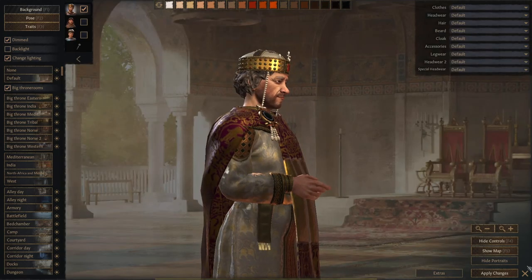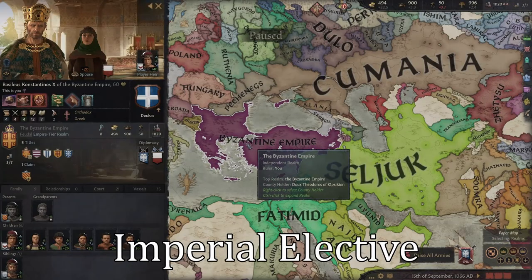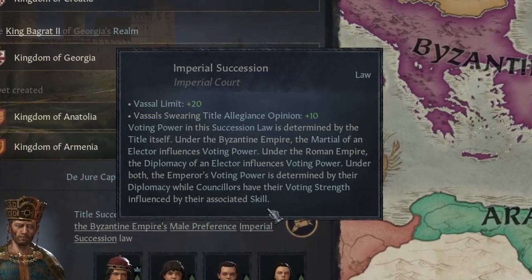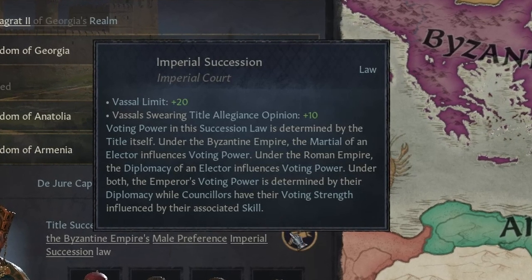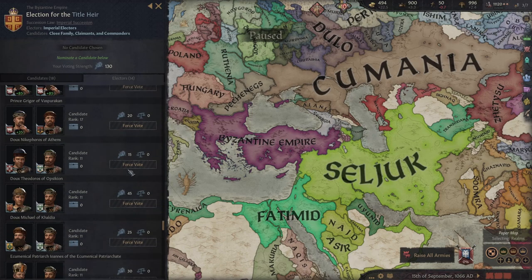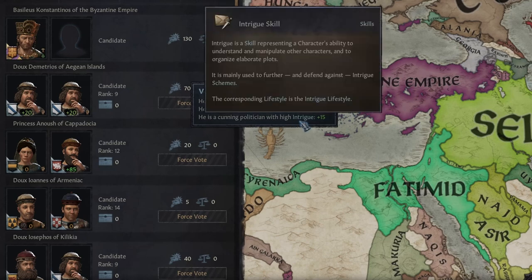Firstly, I'll cover the most important part: all the new Succession laws available. The first is the Imperial Elective. Be aware, this is only available for the Byzantine Empire and the Roman Empire, and there are some slight differences between them both. You will notice there's now a voting power that each elector will have. Inside the Byzantine Empire, a character's marshal will boost their voting power, and inside the Roman Empire, it's diplomacy.